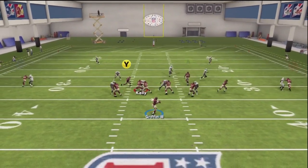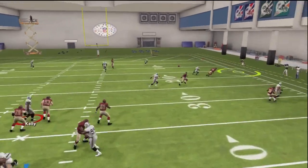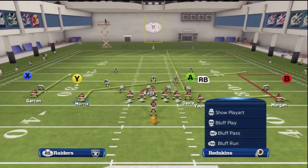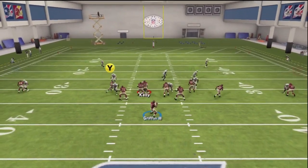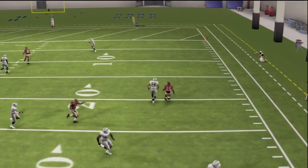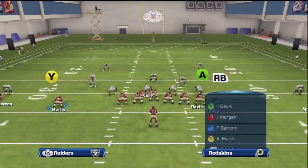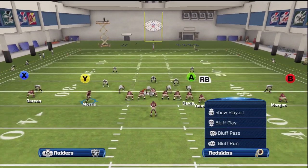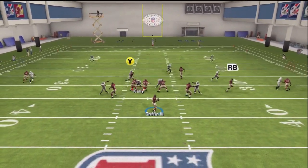The flat and out route combo on the right side is also very effective against man and zone. A flat or purple zone will not stop the out route because every single time it will run down to the flat route, leaving the out route wide open. Next is our isolated left outside receiver on the curl route — if there's no zone coverage underneath, as soon as he breaks to about 10 yards, throw a bullet pass to him with no precision.